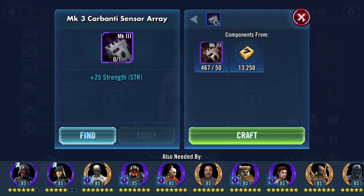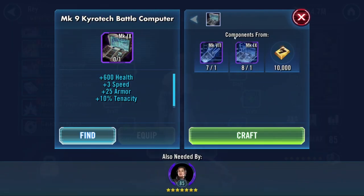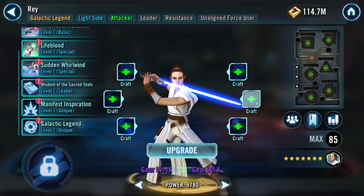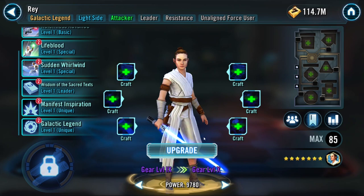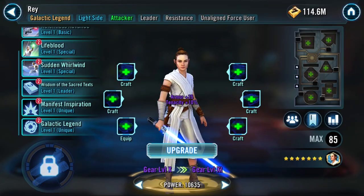An unholy amount of Kyros - she needs 400 scrap (meaning 8 pieces) and 600 scrap (meaning 6). I barely have enough of each. This gearing is expensive - she's on par with Kylo and Lord Vader as the most expensive gears I've ever had. Truly atrocious how expensive it is to gear them.